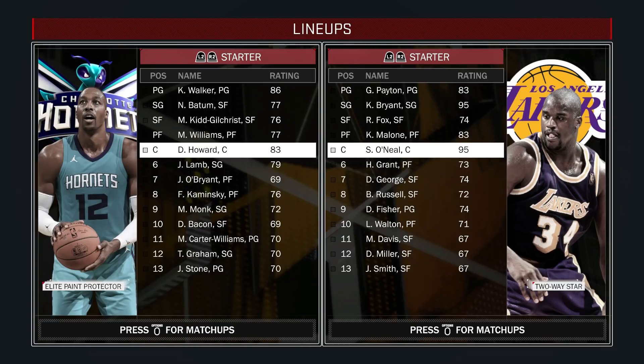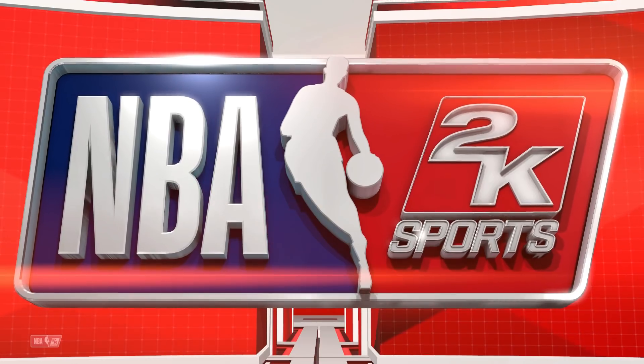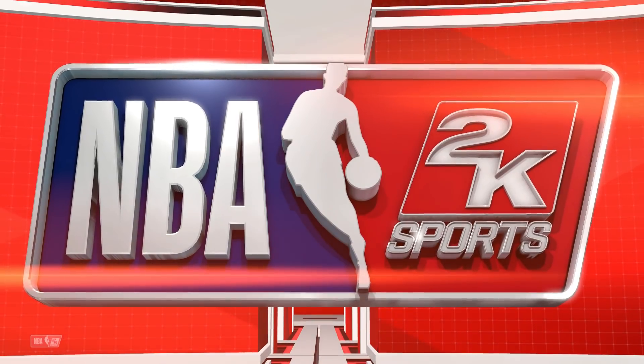Last time we had Shaq face off against Wilt Chamberlain, so if you haven't seen that video definitely go check it out. But in this video we got Shaq facing off against Dwight Howard. These two guys are terrible free throw shooters — we got Shaq on the 0-3 Lakers, and then we got the current Dwight Howard, because I believe that is the worst at shooting free throws in the game.